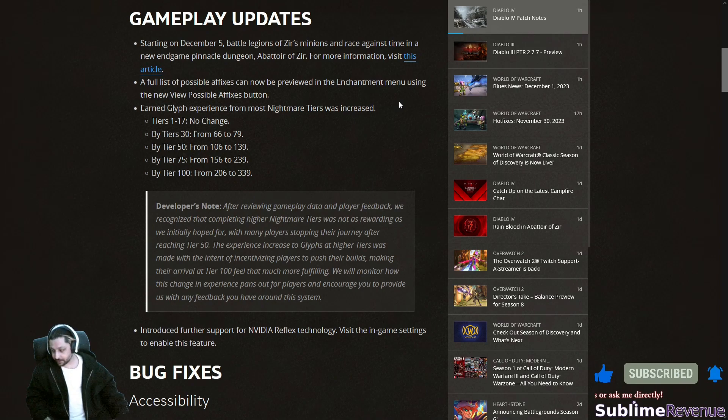Earned glyph experience from most nightmare dungeons was increased — this is a good change, I totally approve. Because usually when I get to level 100 I have like three glyphs to level 15, and the rest I have to do after. I usually run nightmare dungeons at lower tiers, like tier 40, where I can easily pass through enemies or just finish the dungeon in like two to three minutes to get the glyph XP from the glyph stone.